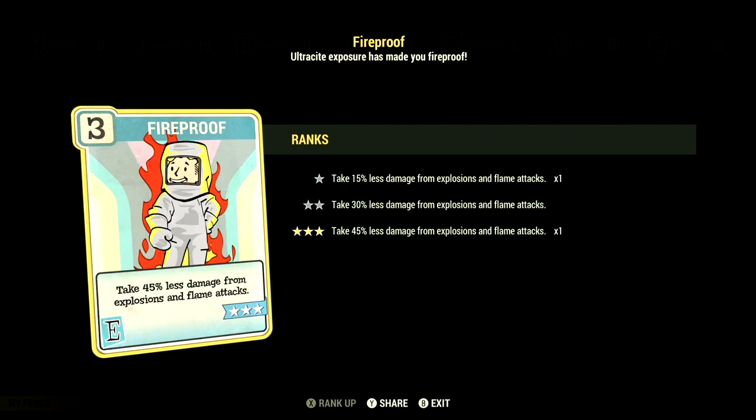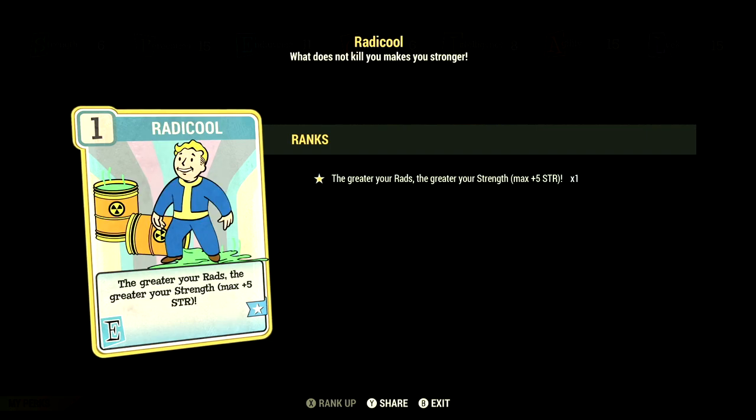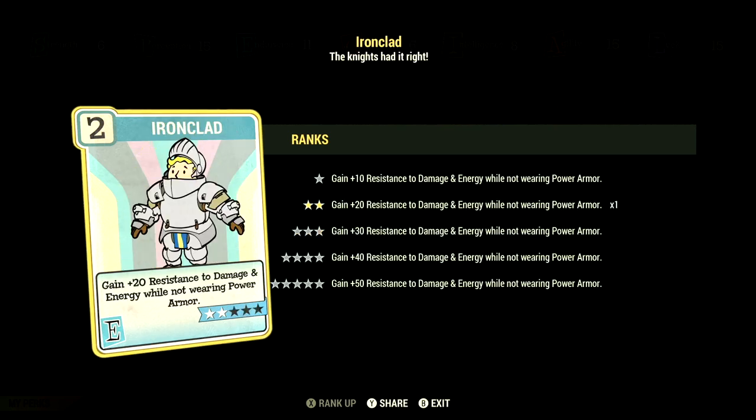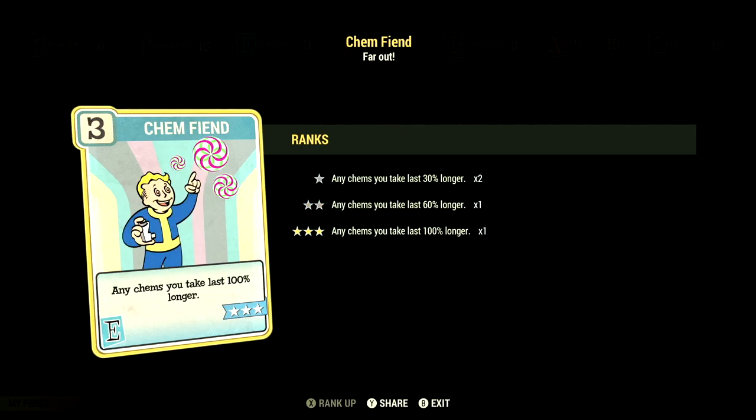Over in Endurance, we have 11, and this build has Fireproof at 3 stars — take 45% less damage from explosions and flame attacks. We have Rad Soaking at 1 star — the greater the rads, the greater the strength, max plus 5 to Strength. We have Rejuvenated at 2 stars — you gain even better benefits from being fully fed or fully hydrated. We have Iron Clad at 2 stars — gain a plus 20 resistance to damage and energy while not in Power Armor. We have Chem Fiend at 3 stars — any chems you take last 100% longer, and we did take Overdrive and Psycho-Tats in this video.